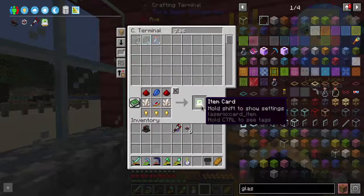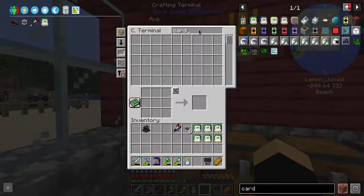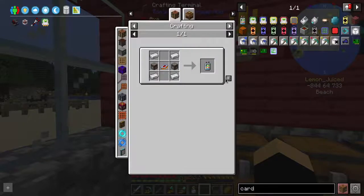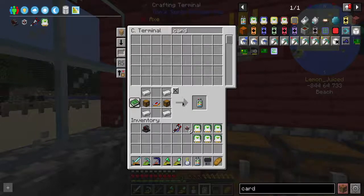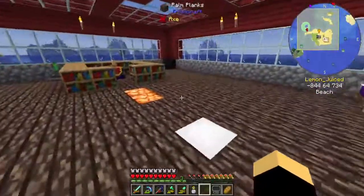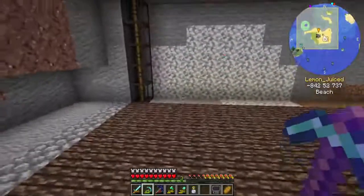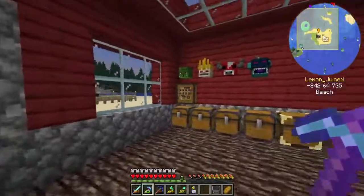We also need item cards. We're going to need at least one input, one input, one output, and another input — so two inputs and two outputs. There's also a card holder we can get, which will be useful when we want to carry a lot more cards at once. You just shift right-click it and it'll suck up all the cards in your inventory and put them in there.